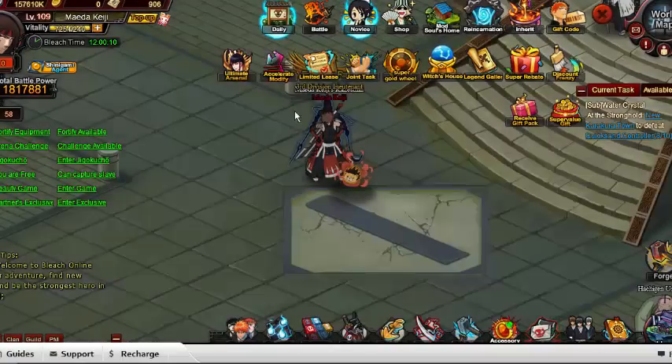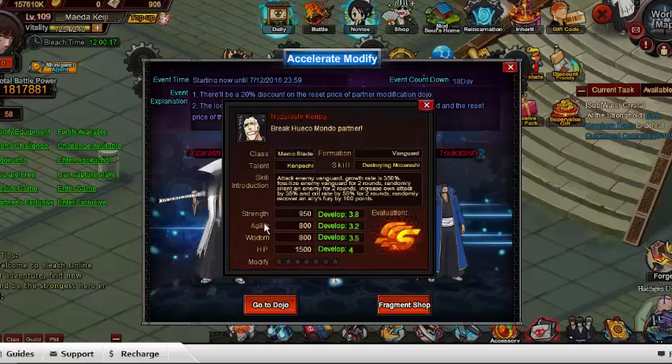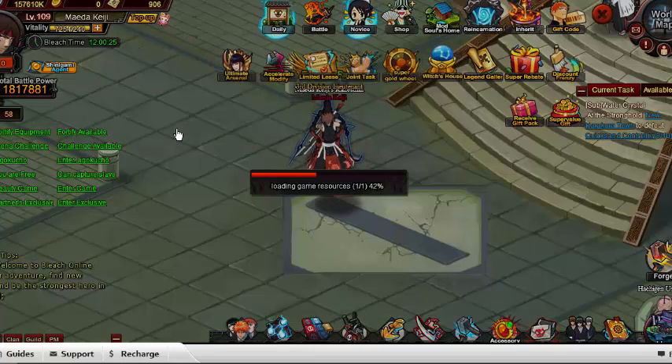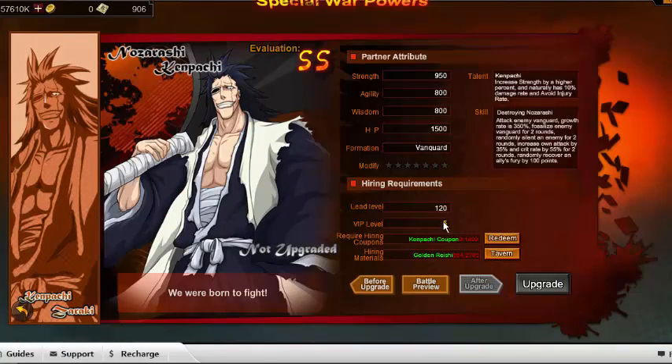Accelerate Modify has premium partners only — many partners you have to pay for. Nozerashi was added here in the SWP section. To get Nozerashi you have to be VIP 5, meaning you have to top up.